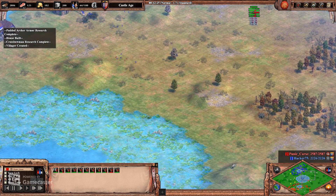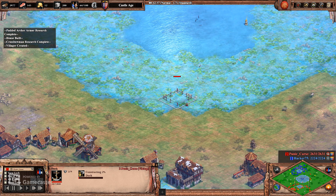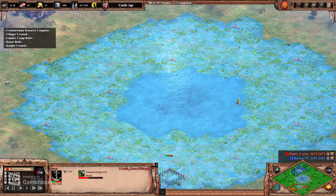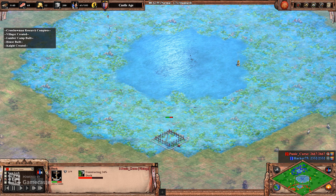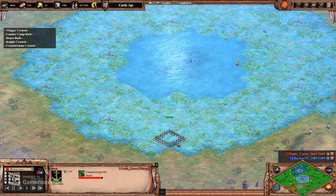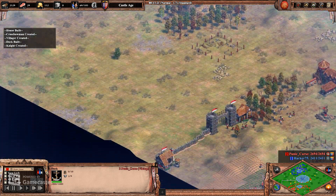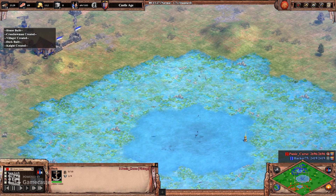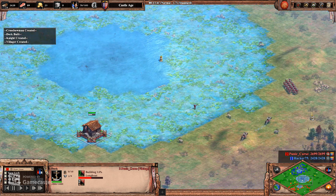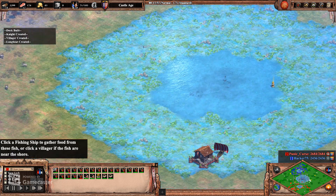My archers are now crossbowmen and I'm going for a dock. Not a lot of people build navy in the middle, especially if the middle isn't being contested — but I love Viking longboats so much and they do really well against troops walking along within range. Granted he could go all the way around, but the quickest point between A and B goes mostly through the middle. So I'm taking advantage of that, getting more crossbows, a couple of knights, and I'm going to get a longboat or two out.